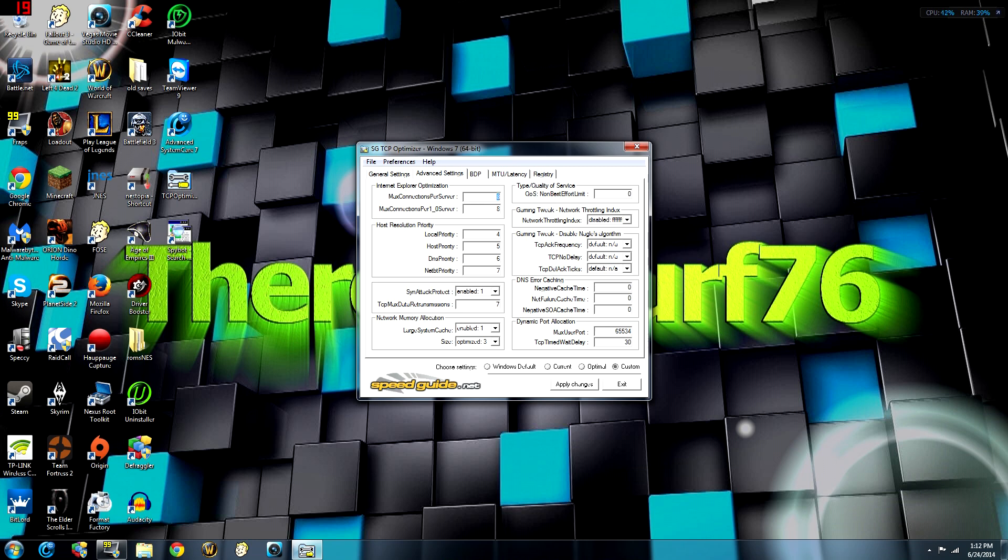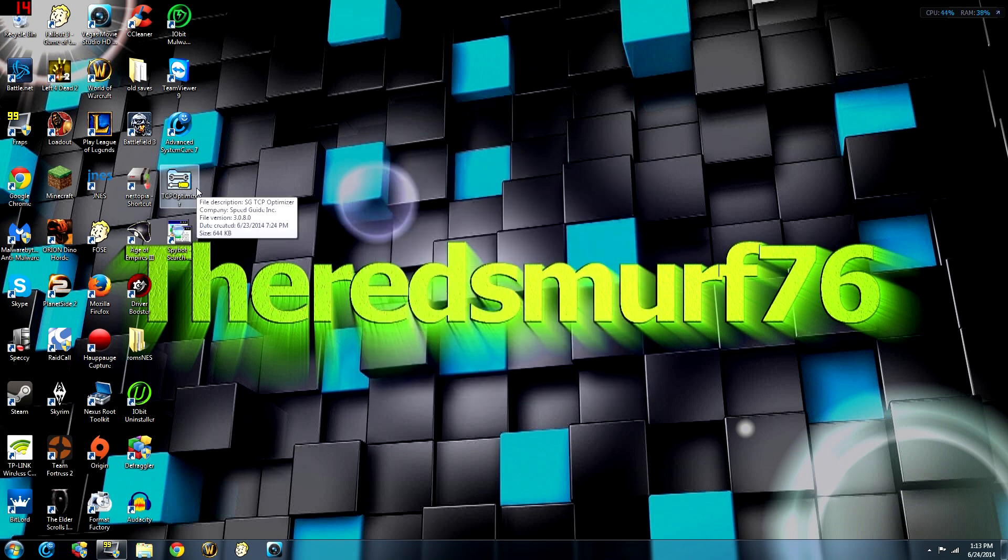Most settings here are standard. The key option is the network type selector: setting three is optimized for gaming, setting two is better for all-around use, and the lower option is for basic web browsing. If you do a mix of gaming and web browsing, hit two or three — I usually go with three. If you don't want to dig into everything here and just want a reliable improvement, hit optimal. I'll keep my custom settings as they are. I won't pretend I know everything about this program, but I know how to get settings that will tweak your performance.